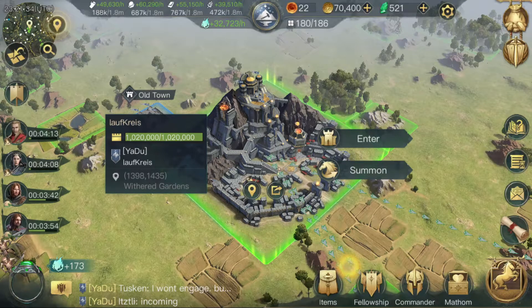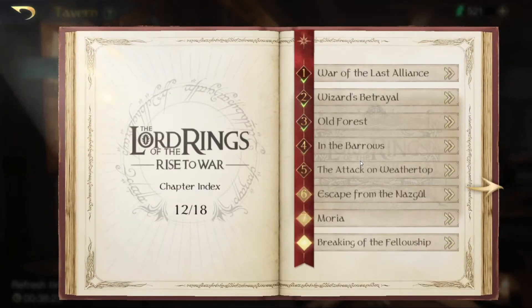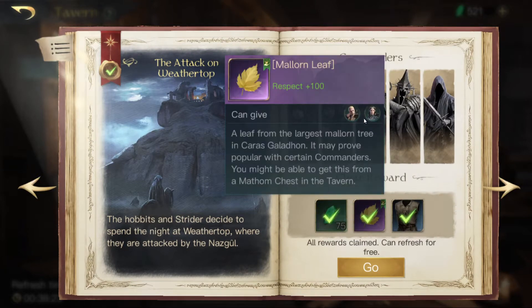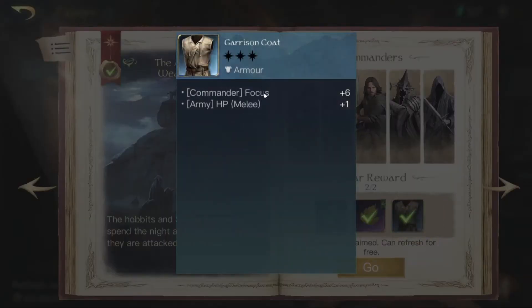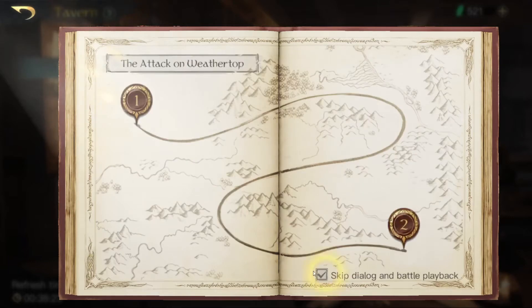Hello again to the next video in the Red Book series. We will talk about the Attack on Weathertop, which is chapter five. In chapter five you will earn 75 gems, a melon leaf which you can give Arwen or Legolas, and you can get 100 respect points for them. You also get the kerosene goat coach which gives you focus and army HP melee.